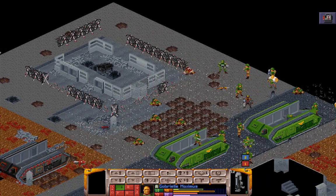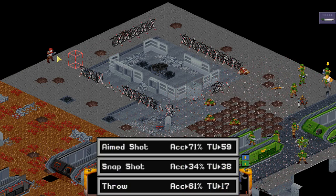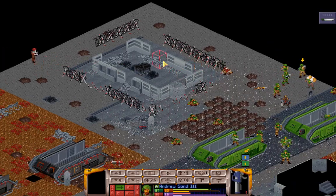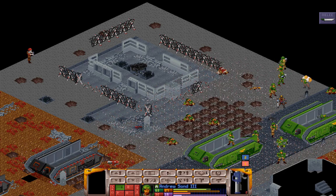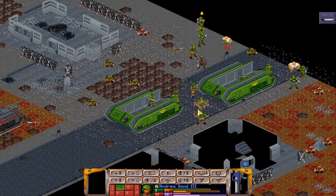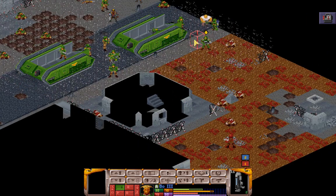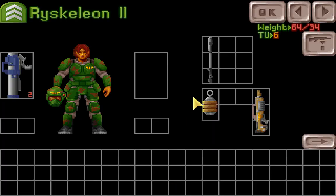Gabriel, get back into the smoke cover. Enter Sand, you can't get a good shot here. Who shot there? This guy can still see but I can't. There we go — target down. Bow, we have a grenade launcher there. Or Skellion, why don't you take care of this? Thank you. Get back into cover.